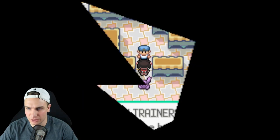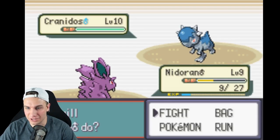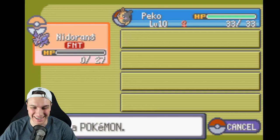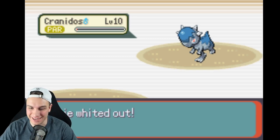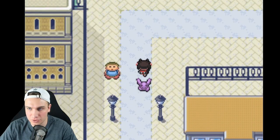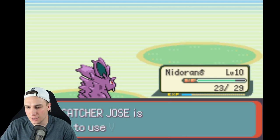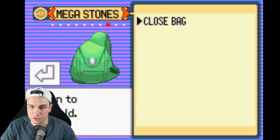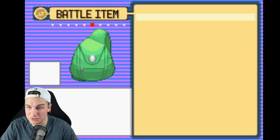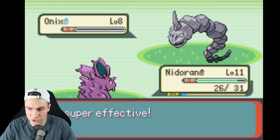We're at the gym, leading with Nidoran. Level 10 Cranidos right off the bat — that sucks. Double Kick it is — oh we got flinched, are you serious? We just got almost knocked out. We are 100% gonna have to go train. That's our first wipe — we would have lost our Nuzlocke there. Back to training! Wait — look at the bag: Z-Crystals, Mega Stones! We have Mega Evolution and Z-Moves in this rom hack — it just keeps getting better!